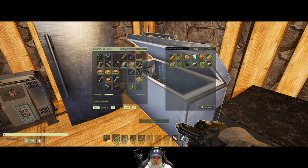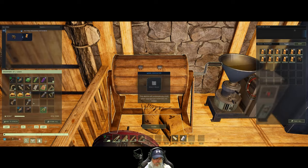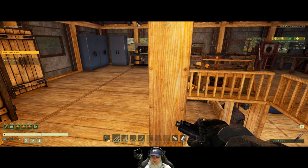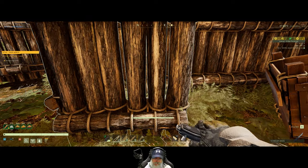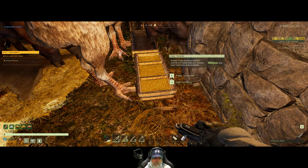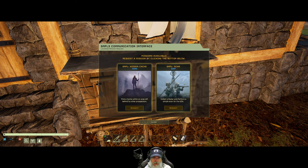I'm gonna stick these soybeans in the trough. Now, do we want to try this other quest? It says it's hard. I mean, it said the other one was medium difficulty and that was as easy as it gets. Oh, it's changed. Find a cache within an area left behind by other prospectors. Collect a radar and perform a simple scan for the UDA. Find a cache within an area left behind by other prospectors. Let's try the hard one this time.